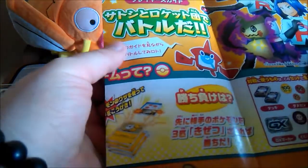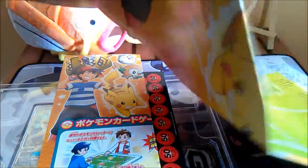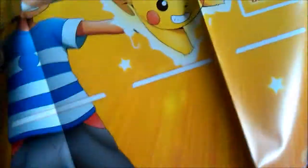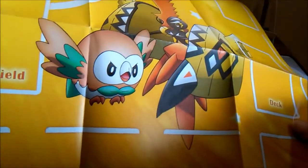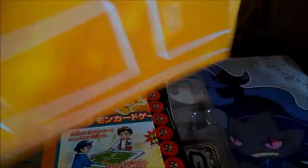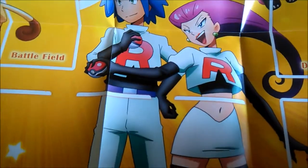Another booklet or folder of some description, and a playmat! It's got some art on it. There we go — so we've got Ash and Pikachu, Rowlet, and one of the Tapus. I keep forgetting the names. There's a Mimikyu, Meowth, and Jessie and James on there. That's actually a pretty cool playmat.